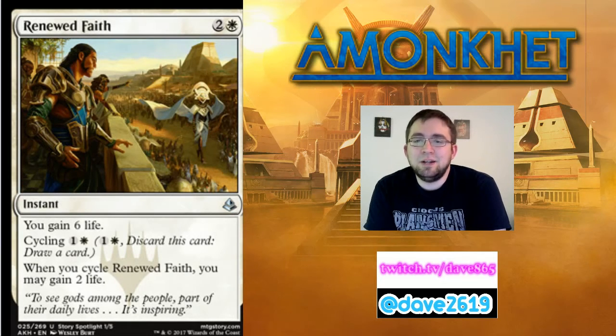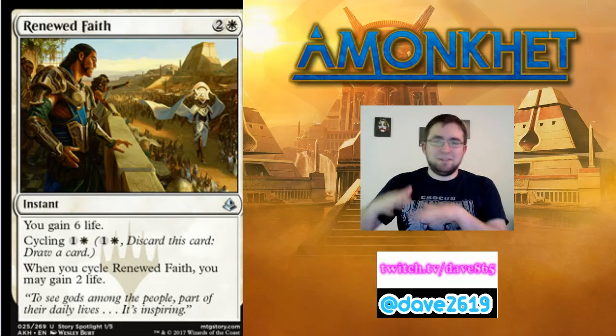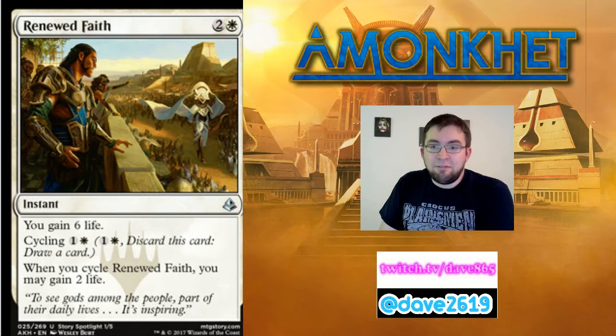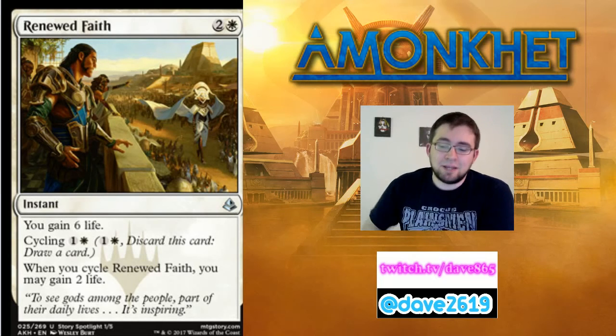Renewed Faith — two generic mana and a white for an uncommon instant. You gain six life, or you can cycle it for a generic and a white: when you cycle Renewed Faith, you may gain two life. I like this because six life is right in my butter zone for buying me a turn — five to seven usually gives you that. Or if you don't need life but need cards, cycle it at the end of their turn for two mana to draw a card and gain two life. Paying two mana to draw a card and gain two life is the best white is going to get for card draw. I'd definitely play a copy in my limited deck.